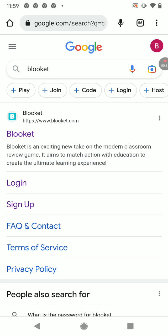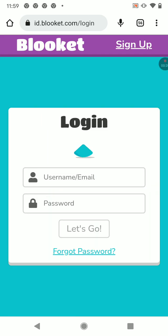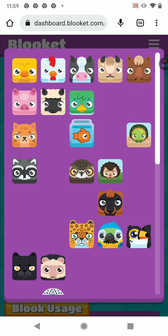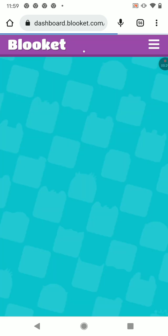Blooket — B-L-O-L-K-E-T. You might have played this before, you might have not. The goal of Blooket is to log in or sign up, and once you're done that, you can choose your skin. This is like the first thing that most, not everybody, but almost everybody does.